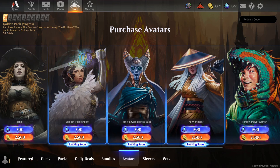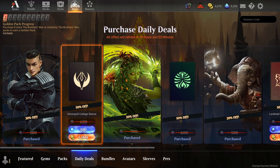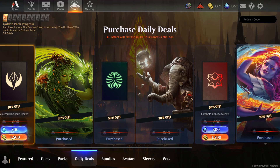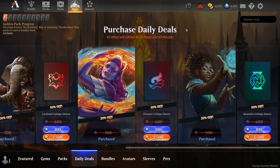If you're ever looking for something that you missed in the store, I recommend checking out the daily deals tab. You can sometimes find avatars that haven't been in the store for a little while, like the ones right here from Strixhaven. So if you're looking to pick those up, be sure to check out the daily deals tab.